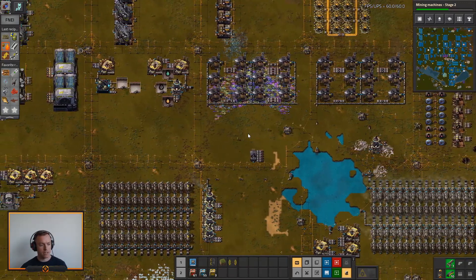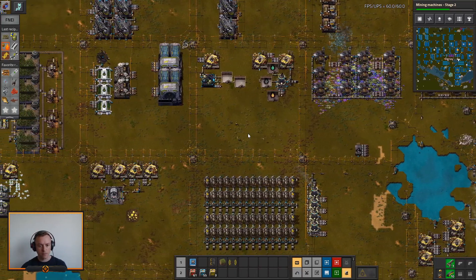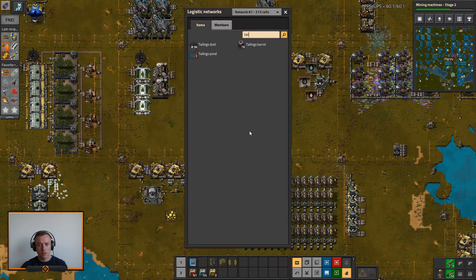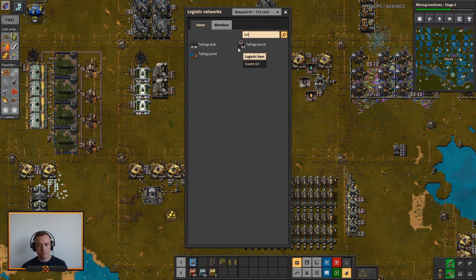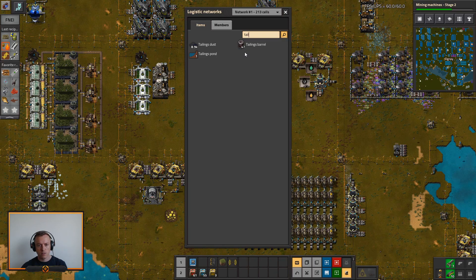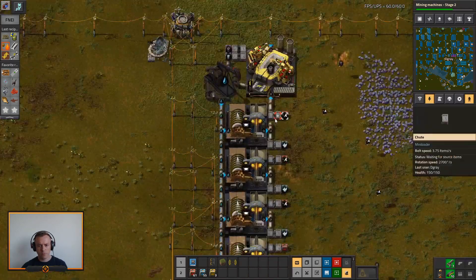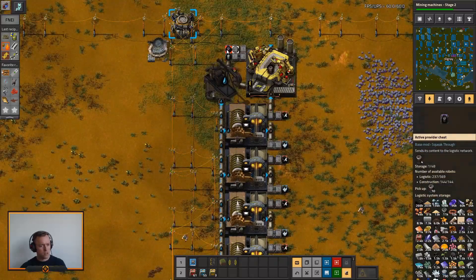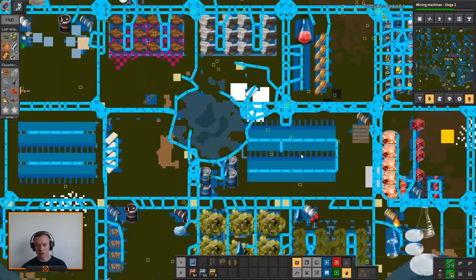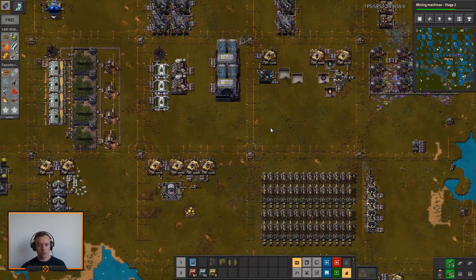I'll need to only run it if I have an excess of tailings, otherwise I can completely empty out my network if I don't watch out. How much tailings do I have at the moment? It seems most is being used. Seems this little production up here is not producing that much, but it might be because this is consuming a lot of it right now. Wow, that just consumed all of it just to make a few thousand. That was an easy way to consume all of my tailings.